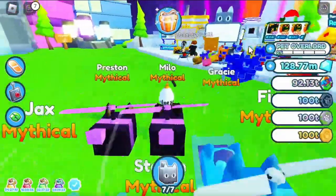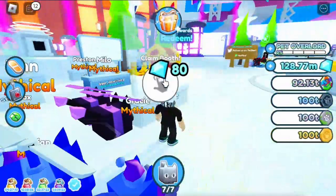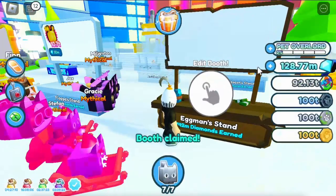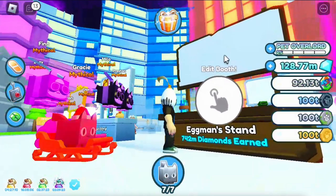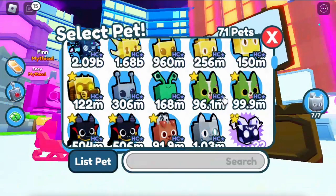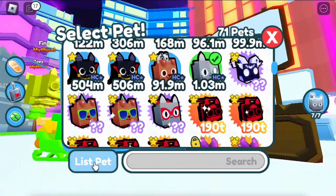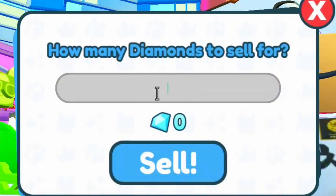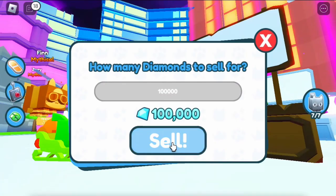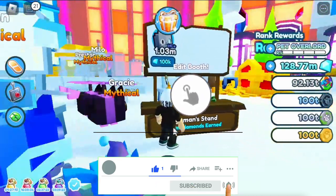If you do want gems, you have to claim this — it just came out a couple months ago, so it's pretty new. As you can see, I've made 742 million diamonds earned altogether. It's like a 'Please Donate' system — you put your pets on sale and people can buy them for gems. For example, if something is worth 100k and somebody buys it, you will get 100k gems. That's how it works.